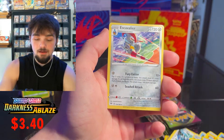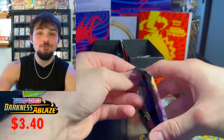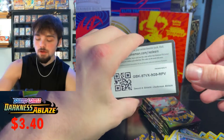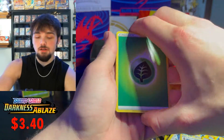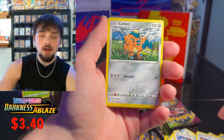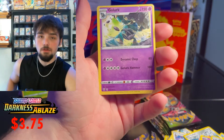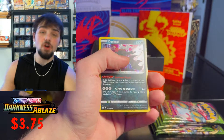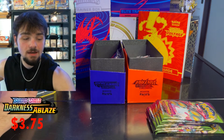Last pack of the Darkness Ablaze ETB. I'm guessing our total is around four dollars. I'm skipping bulk since both boxes carry bulk. We get a Marowak, Carbink reverse, and a Golurk regular rare. Darkness Ablaze recap: we got Crobat hollow, Butterfree V, and Dark Ride hollow. Vivid Voltage only needs around two to three dollars to win.